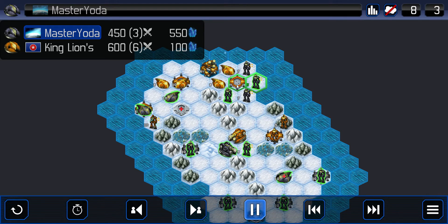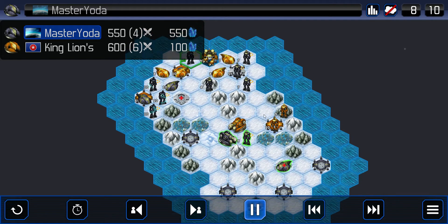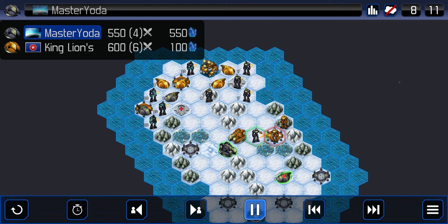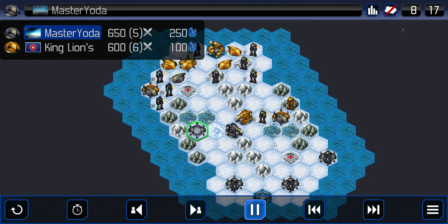Master Yoda is pushing up onto this base, going to cap-thread it. King Lions' speeder should be able to stop it though. He's going to put this unit on a mountain for defense. Master Yoda is attacking this teleported mecha — doesn't want to lose control of this base. Now he's going to teleport in all these freshly built mechas, and it looks like this base is locked down. King Lions being able to pull out of the cap thread here, though. A speeder takes the mecha down and is on this base too. He has cap threats here, here, and here. I don't think King Lions is going to be able to stop all of these at the same time. This is crazy pressure with all these teleporting mechas and speeders.